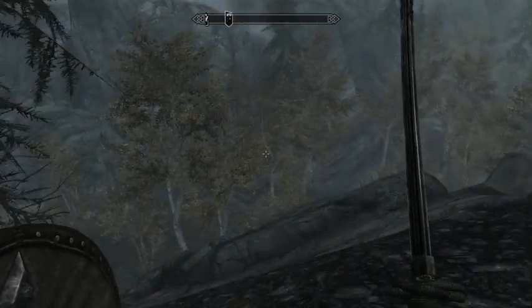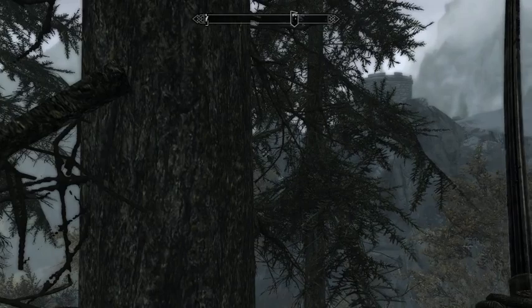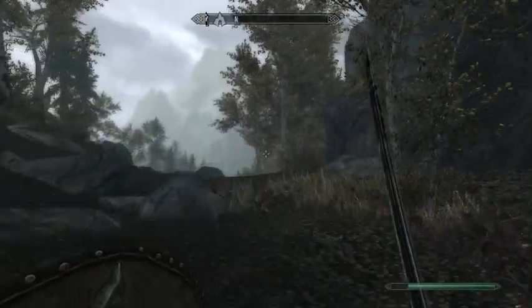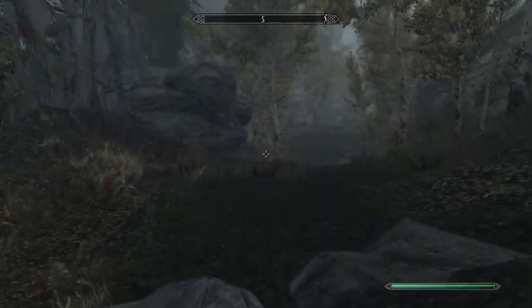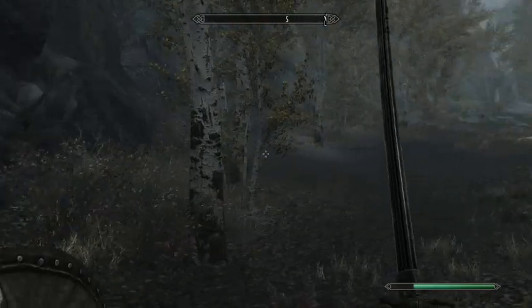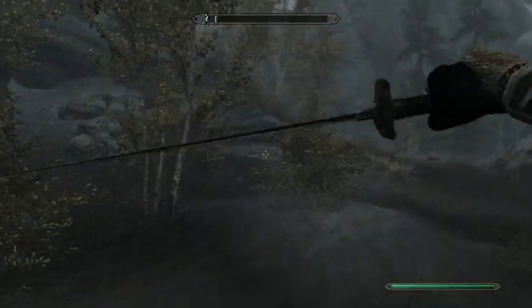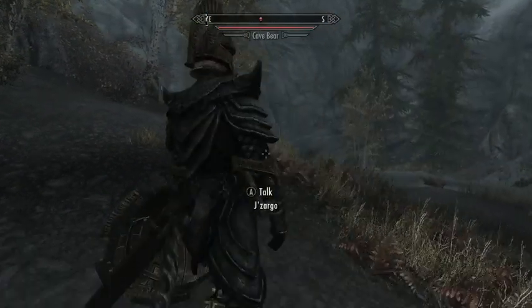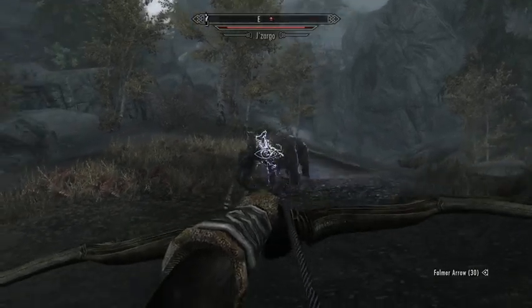Am I hitting the right way? Well, that's a castle, but I don't think it's the castle I want to be at. How do I even get up to that castle if I want to be there? Bad time to put that away. My nemesis — a bear. Let's duck down, and Jizargo is going to face the bear for me.